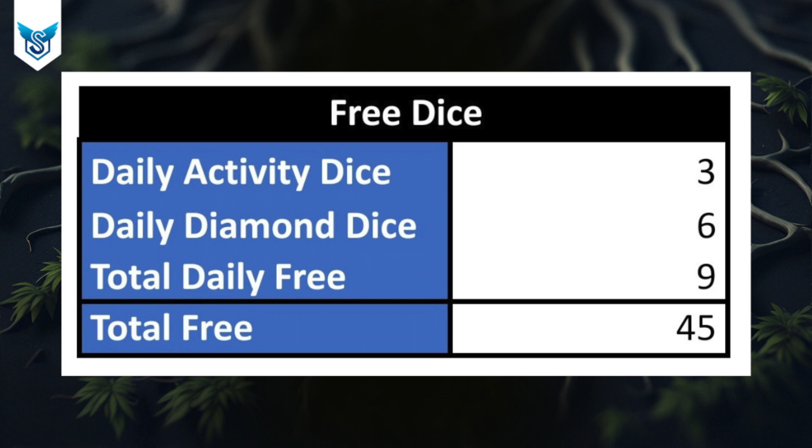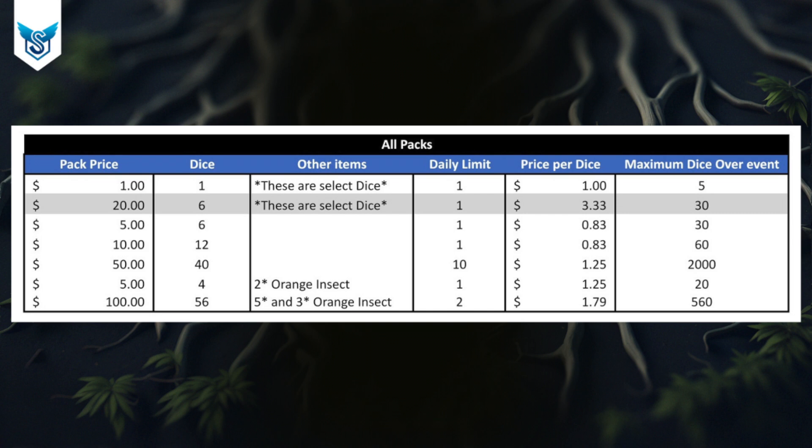Now let's talk about the packs. That gray highlighted entry is the hidden pack — you wouldn't see it until you've bought a select dice pack. I've entered the pack prices, the number of dice you get — and going forward I'll refer to packs by their dice count, so there's a six-dice pack, a 12-dice pack, a 40-dice pack, and so on. I also included other items and daily limits: most are limited to one per day, one is limited to two, and there's one limited to 10.